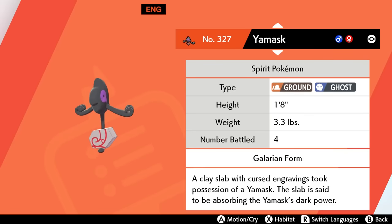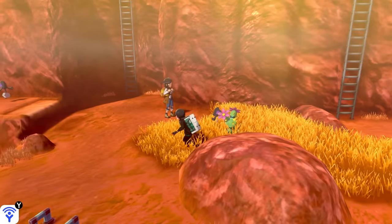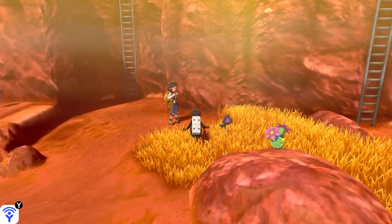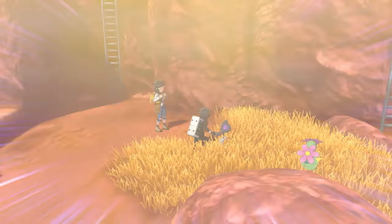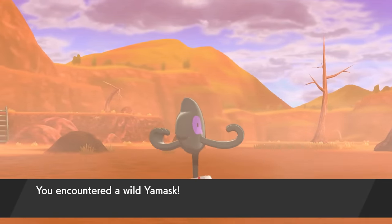First, obviously, you must capture a Yamask. Head to Route 6 — they should be fairly abundant in the overworld. You need to then bring Yamask into battle with either a trainer or wild Pokémon, and allow it to take at least 49 damage in a single hit.